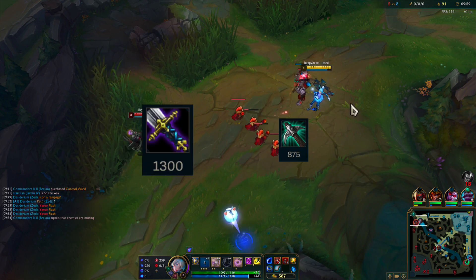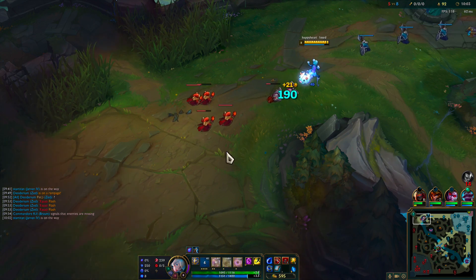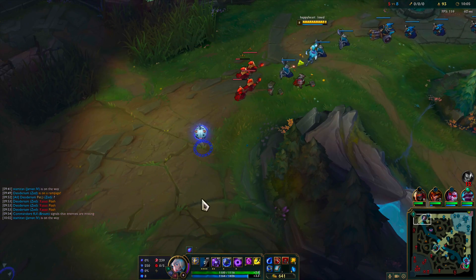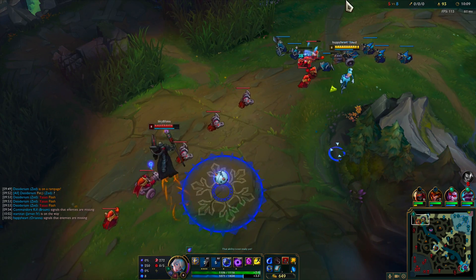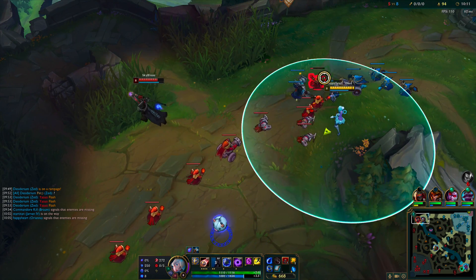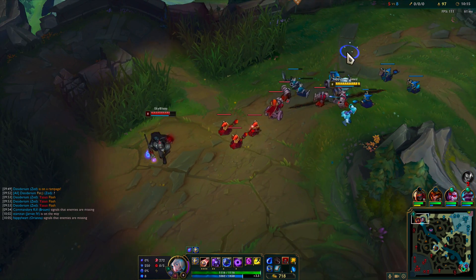The benefits you get from item advantage alone can be huge given you know how to push your advantage — BF Sword vs Pickaxe, Lost Chapter vs Blasting Wand. However, having stronger items than your opponent means nothing if you don't use that advantage. But that's a story for another day and speaks more to your fundamental skill set. In this video, I've given you what you need to build this item advantage in the first place, which is the first step of the process of pushing your advantage.